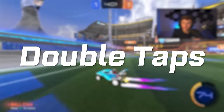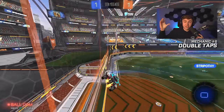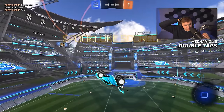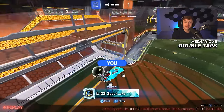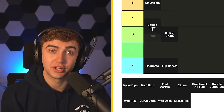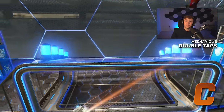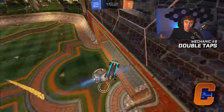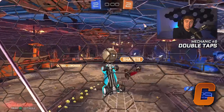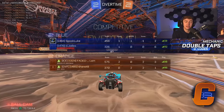Number six: double taps. I'm probably going to get a lot of hate for this one, but if you're below GC — on my road to SSL, I'm below GC, I think I'm C3 right now — I have not scored with a double tap. So double taps are definitely going to go in the C tier. At high ranks, it's super useful to be able to get additional touches and beats like that. But at the low ranks, you just don't need it, and you're probably going to spend a lot more boost than you need to going for double taps. If somebody's defending at least half decent off the backboard, you're probably not going to convert them. Double taps: C tier.